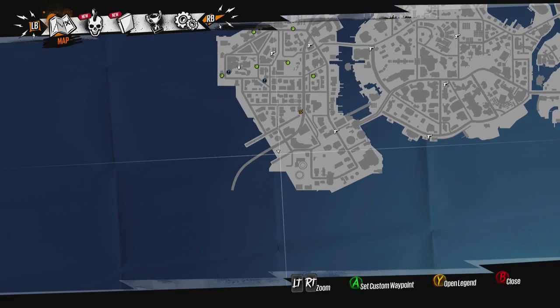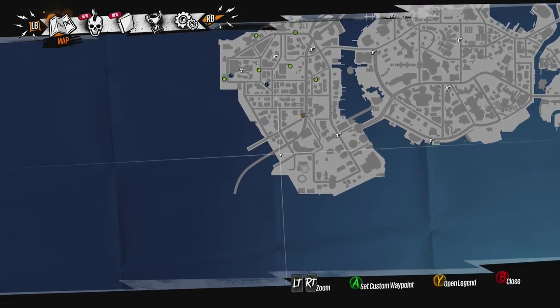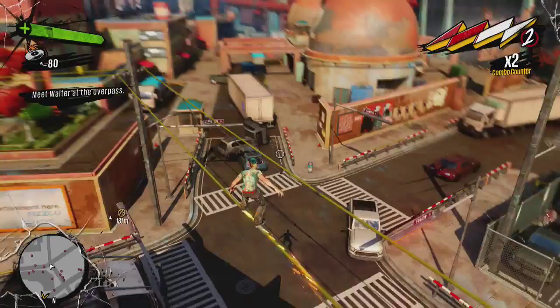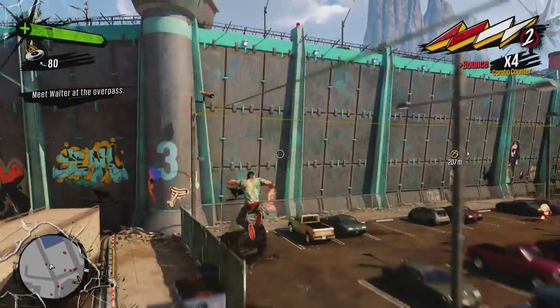What's up YouTube and welcome to this quick achievement guide here in Sunset Overdrive. This is the Floor is Lava achievement, and what I was just showing you there was the place on the map that we're going to go to. This is on the first island, the first one that you begin on.